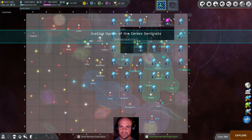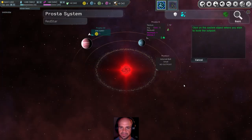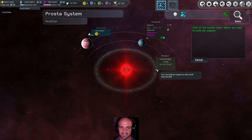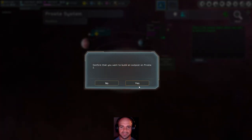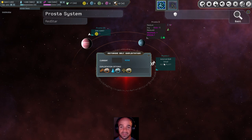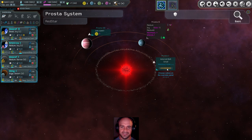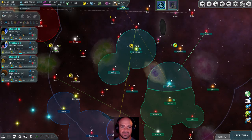Alright, choose a new sector — we're going to go ahead and continue. You can build an outpost on Prasta, which we will. I have to click this small little thing here instead of just clicking there, which doesn't make much sense. And then when I want to go do the exploitation I can just click the box. Alright, we're going to go to Arbitros and hopefully allow that planet to catch up in production.